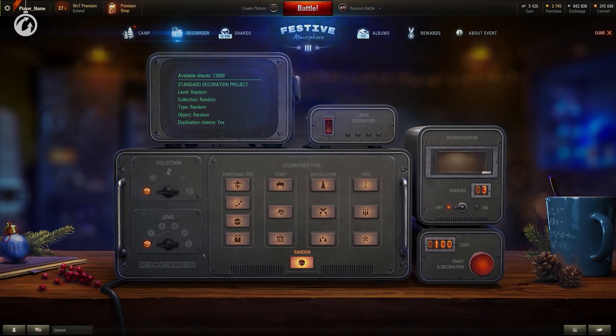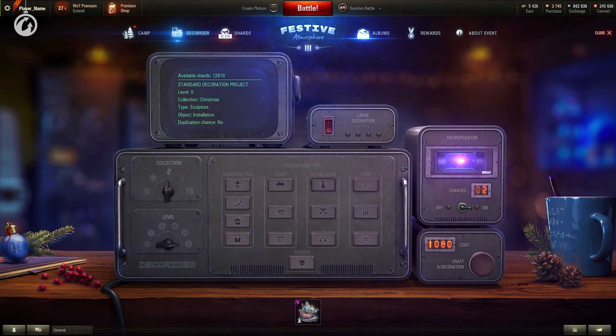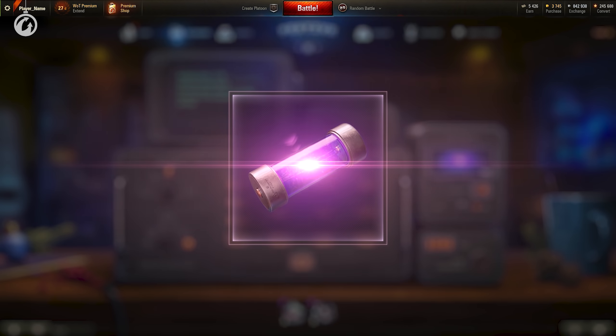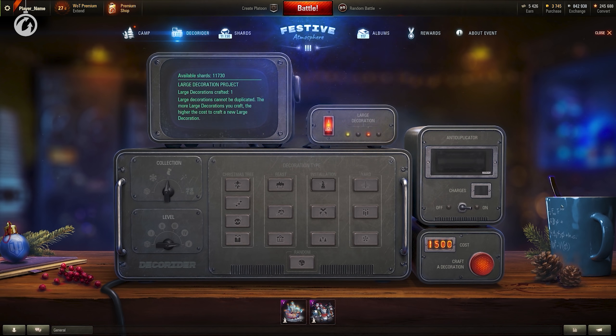Convert your unwanted decorations to shards — but don't forget that placed decorations can't be broken. Use these shards to create your decorations in the special Deco Rider. This year it can perform some real magic. With the anti-duplicator, you will receive a guaranteed standard decoration that you don't already have. You will have to use a special charge to activate it. One is given to you right away, and you will be able to receive more later — but remember, they are not infinite. Use them to get those decorations that you really need.